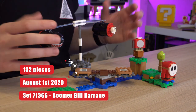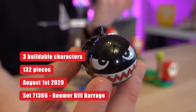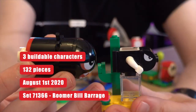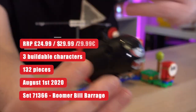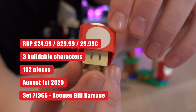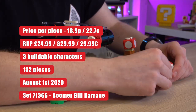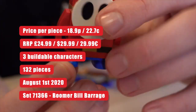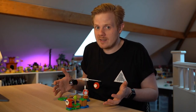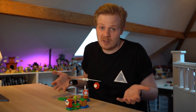It contains 132 pieces and has three buildable characters: the Boomer Bill Barrage, the Shy Guy, and the Super Mushroom — depending on whether you consider that one a buildable character. It's got an RRP of £24.99 in the UK, $30 in America, or €30 in Europe, which gives it a pretty high price per piece of 18.9p in the UK or 22.7 cents in America and Europe. That is really, really high — probably the highest price per piece I've seen in these Super Mario sets.